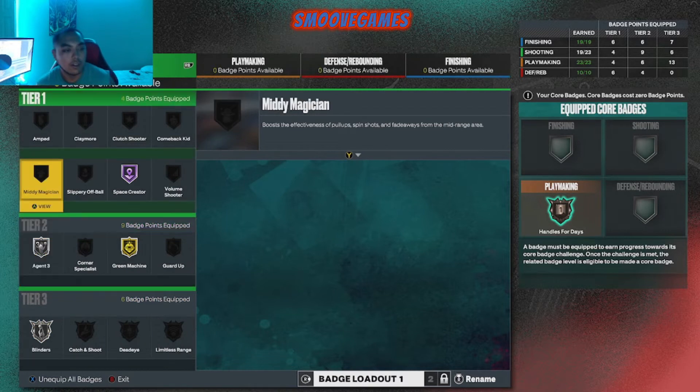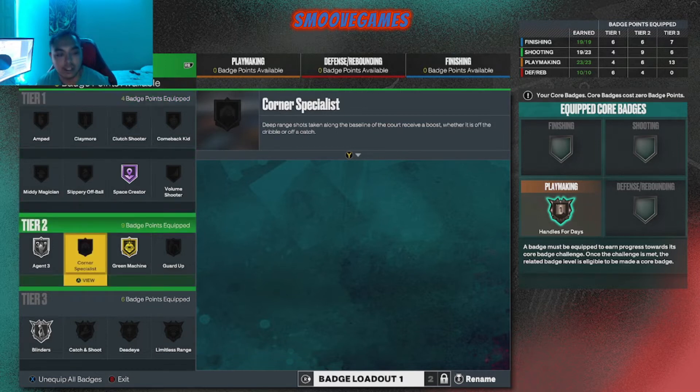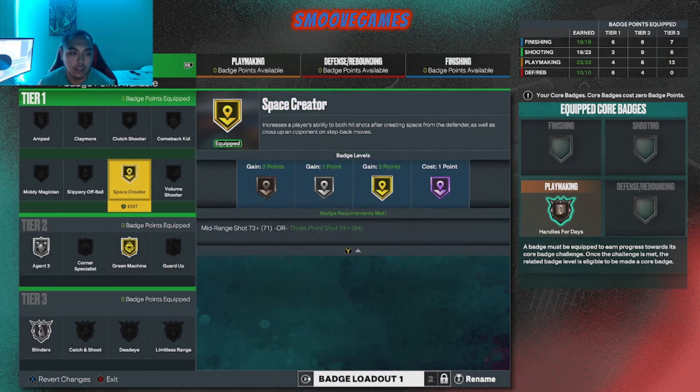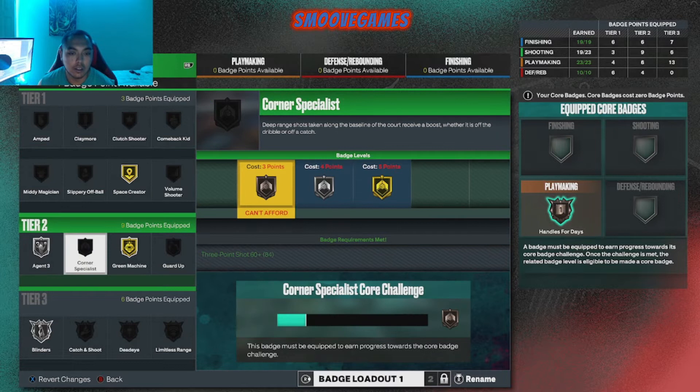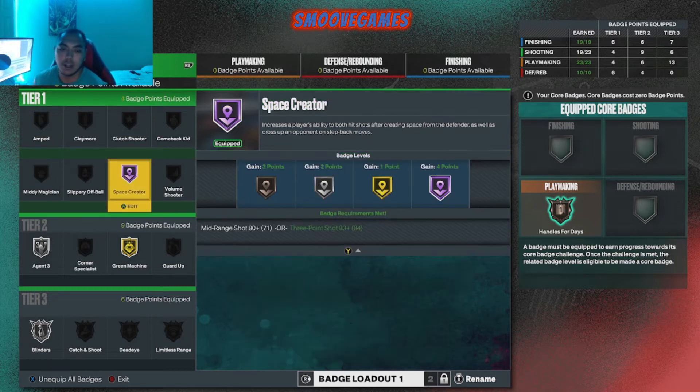Let's go to shooting. Shooting, man, I'm still testing it out, but I literally went crazy with these badges and these are the ones I'm rocking right now. Sometimes I ain't gonna lie, you're gonna see me put more specials on. You could probably run Space Prayer on silver, but I just keep it on Hall of Fame. What Space Prayer does is, like it says, it's gonna help you hit your shots after creating space from a defender. So when you're doing your move and you pull up to shoot, it's gonna give you a boost.